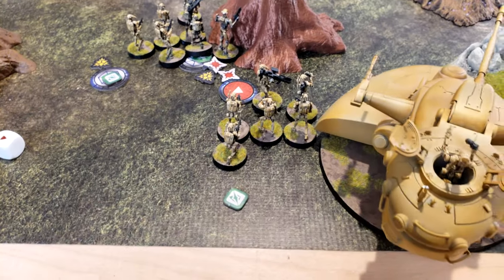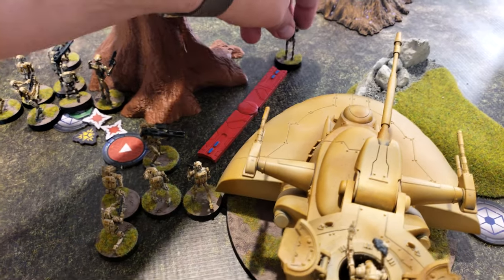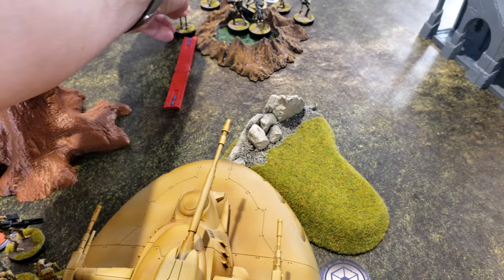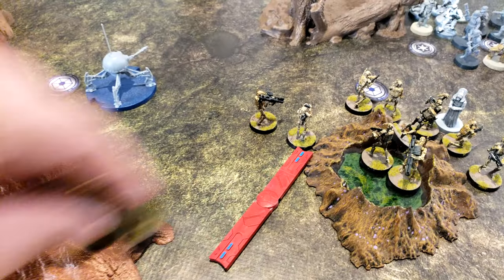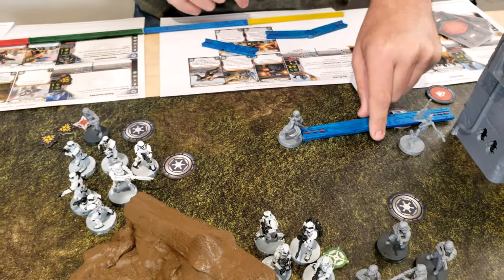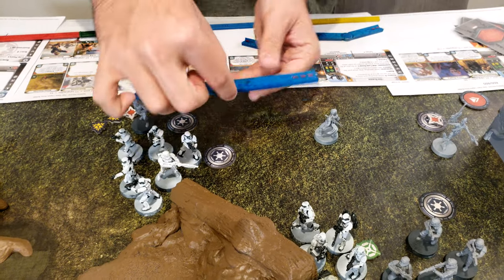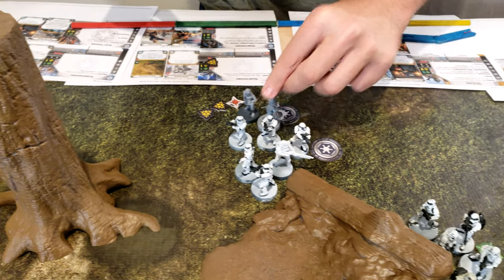These B1s roll their suppression — it comes off. And they are going to move once and then a second time. He's going to move over here and then move twice to reinforce Veers.